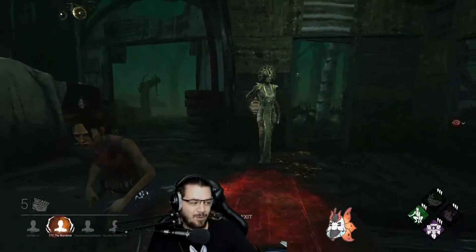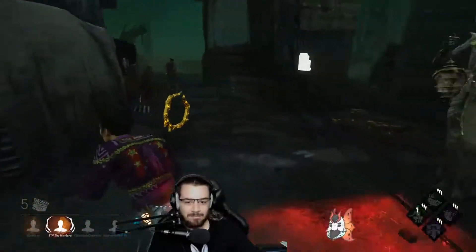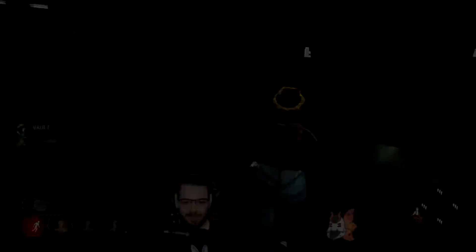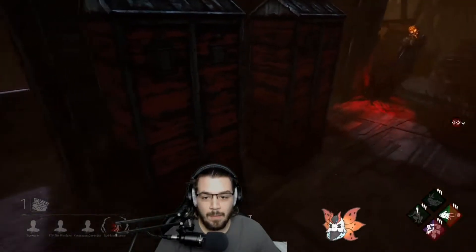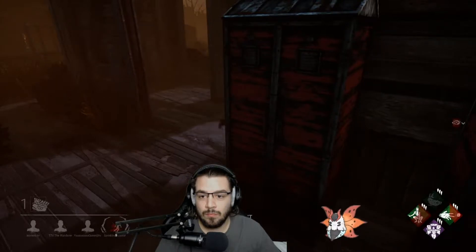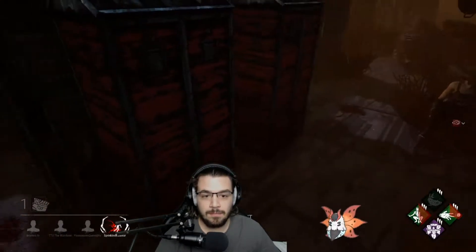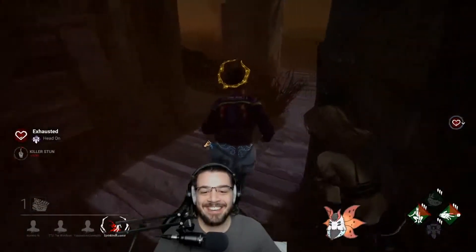Sometimes you can use this to great effect at places like jungle gyms or other odd tiles, but in a chase, this perk is next to worthless. The best time to use this is in conjunction with teammates — you have your friend guide the killer into your Head On path and then stun them, giving you both the ability to run free. Also, almost always run this alongside the perk Quick and Quiet. It allows you to hop into a locker very quickly with no sound notification. Trust me.